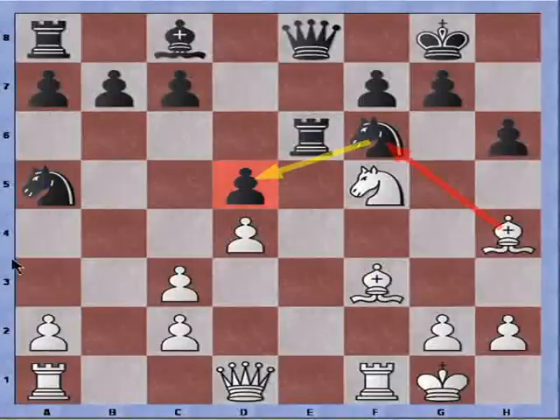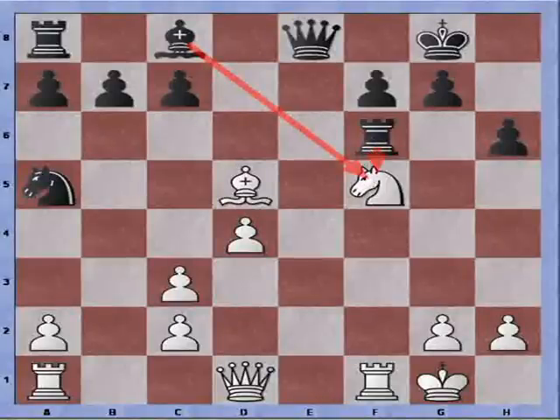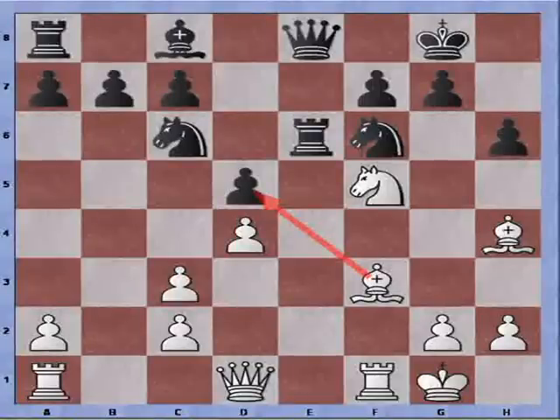Black continues with Knight to A5, developing in the same way as myself, looking to play Knight to C4. Let's have a look if we can take out the knight and then grab a free pawn. If Bishop takes knight and Rook recaptures so there are no double pawns, Bishop takes pawn — but all of a sudden we can see a discovered attack on the knight on F5. So Bishop takes for instance. Sadly, there are no free pawns for White.